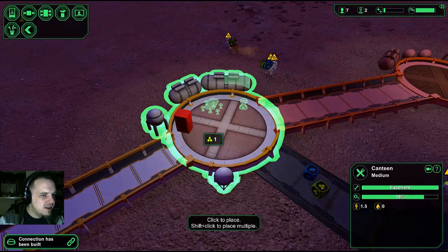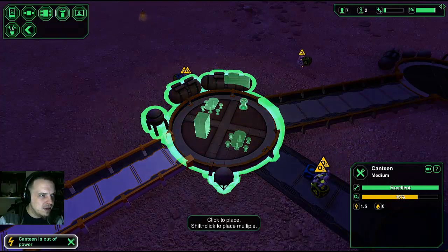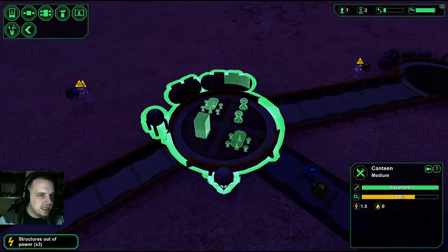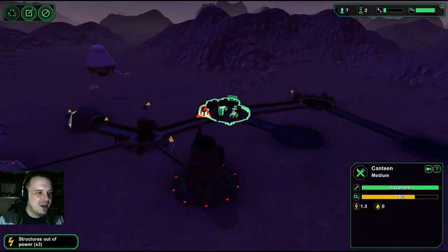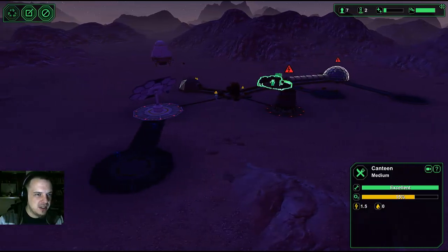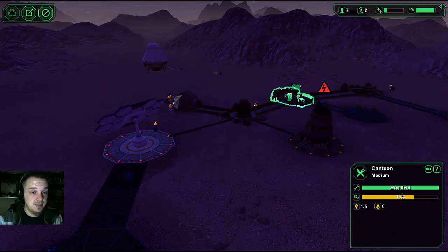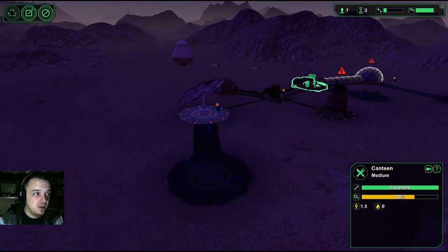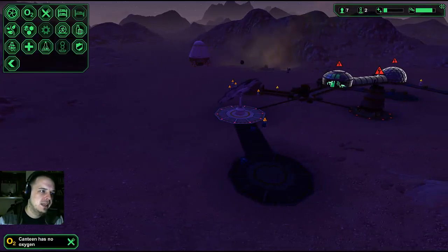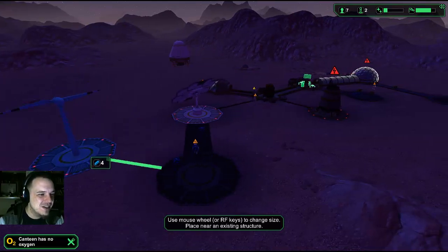There's a TV for ya. Meal maker? You guys like meals, don't ya? And we're out of power — we built too much. They're over here doing all this stuff. Oh man, that's really bad. Power will come back on when... we should build a wind turbine! That's what we need.